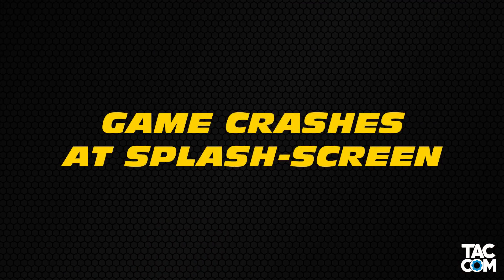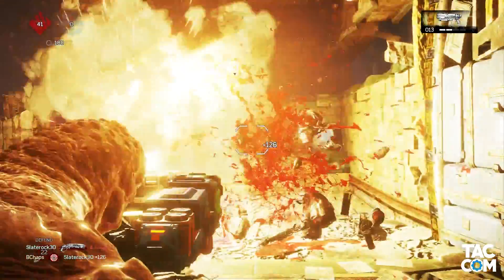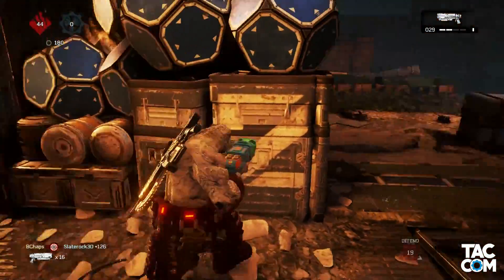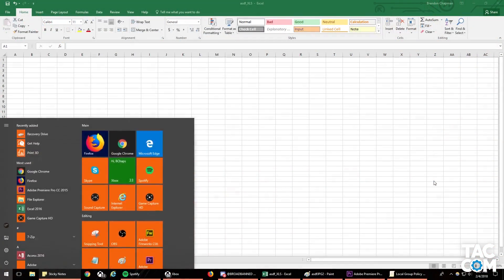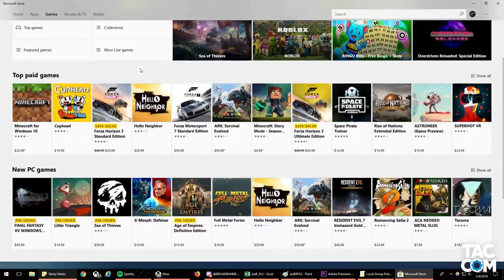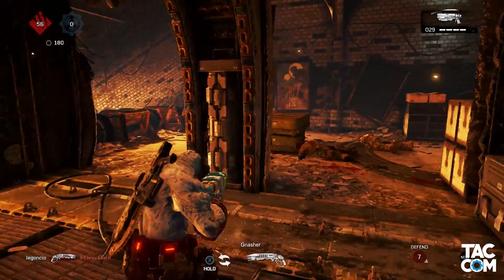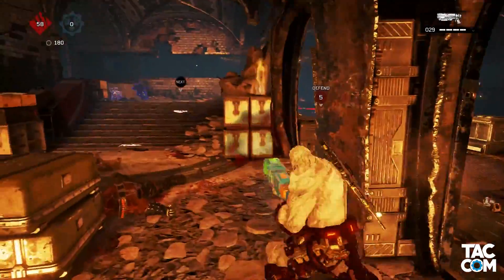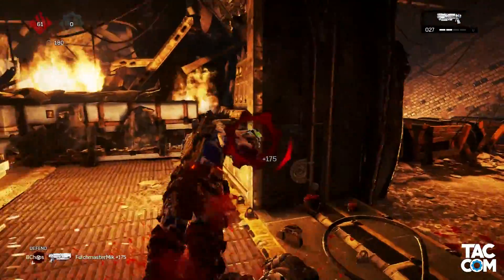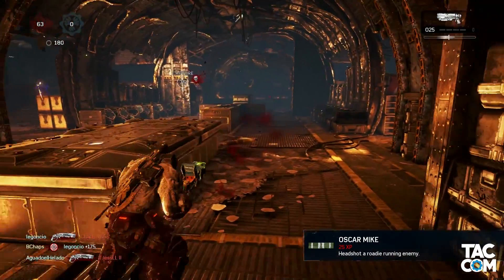Crashing at the splash screen is a UWP license issue that causes a crash to desktop when opening Gears 4. The good news is that there's a workaround. All you need to do is go to the Windows Store while logged in as the same user who owns Gears 4 and download another free game, like Sonic Dash or Candy Crush. As soon as this starts downloading, try to open Gears 4 and it should get past the splash screen. The bad news is that you might have to do this every time you want to launch Gears 4, so hopefully it gets fixed properly soon.